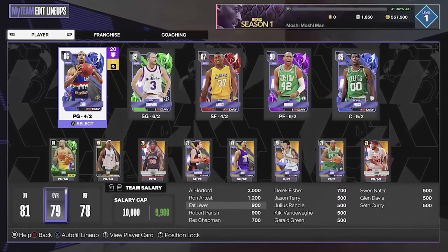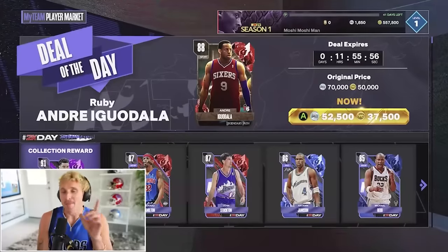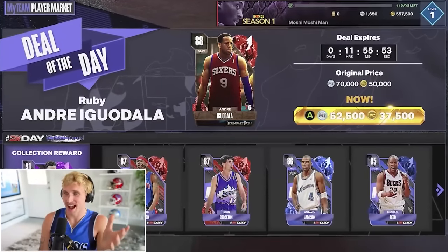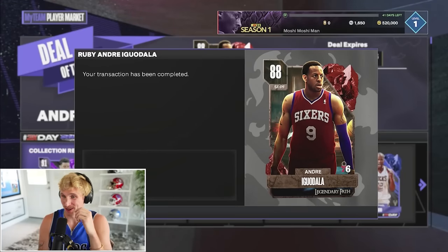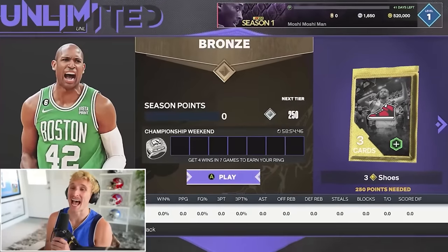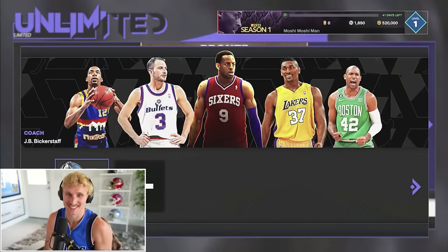Boys, look at this starting lineup: Fat Lever, Rex Chapman, Ron Artest, Al Horford, Robert Parrish. I'm also going to try out this deal of the day — I can just outright purchase Andre Iguodala. I kind of want him on this squad too. All right boys, our first ever game of 2K24, MyTeam Unlimited. This is our starting lineup — let's go!